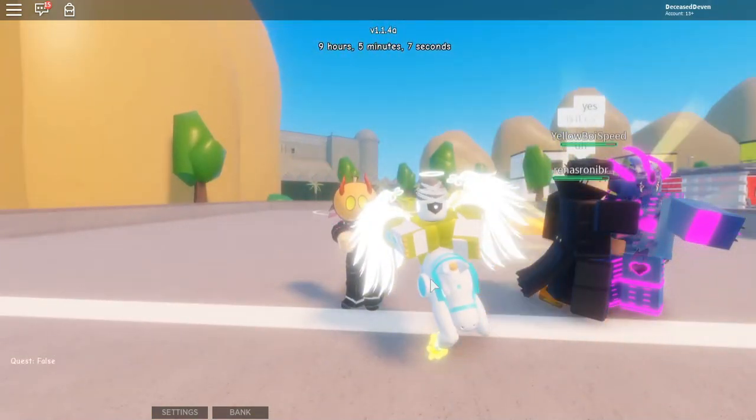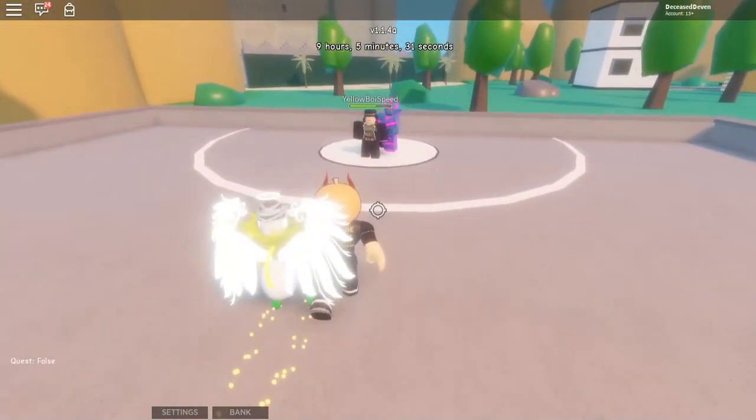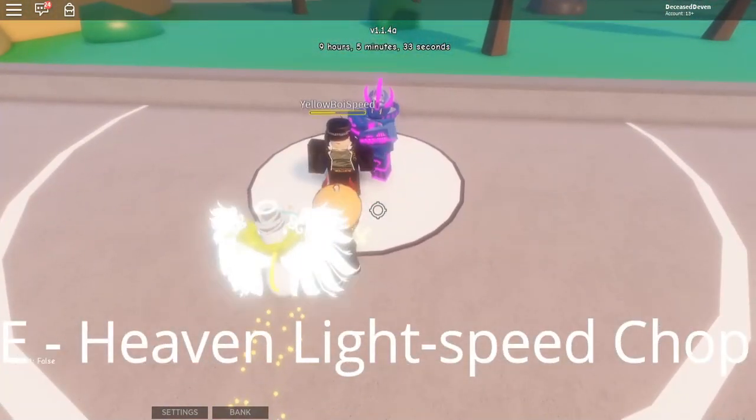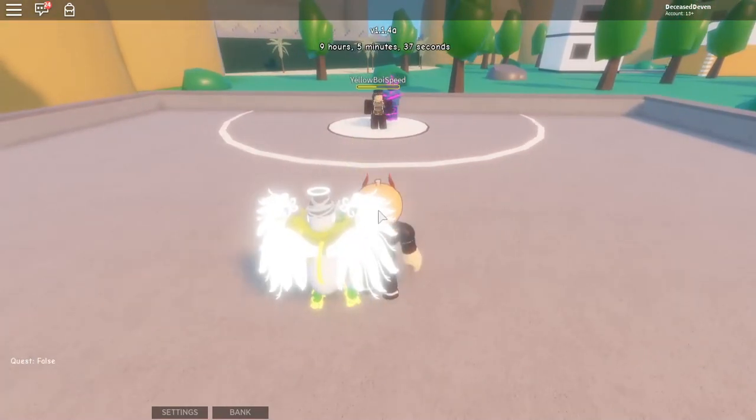This is one of the coolest stands. Anyways, let's get on to the showcase. So the first move is Heaven Lightspeed Chop. You press E. You hit them in the back. It doesn't do that much damage, but you know, it's alright.